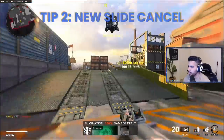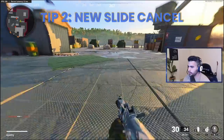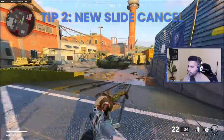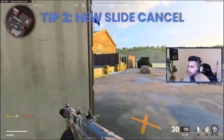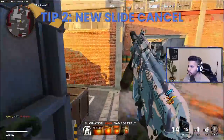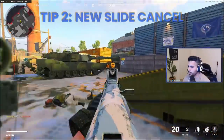The old slide cancel: if you don't know what a slide cancel is, it's been added the past couple of years. Simply, you want to slide, slide, jump — you slide to stop your slide, then jump to bring your character up. Then aim in and shoot at the end of the animation: slide, slide, jump, aim in. This animation breaks the camera a bit and definitely helps you win crazy gunfights around corners.